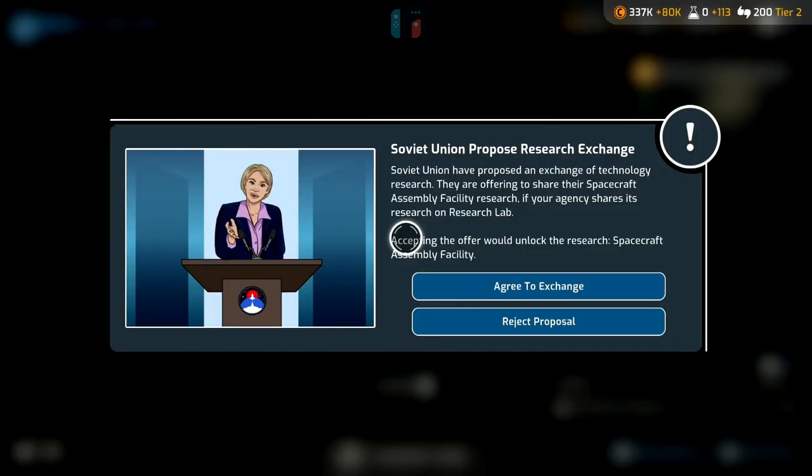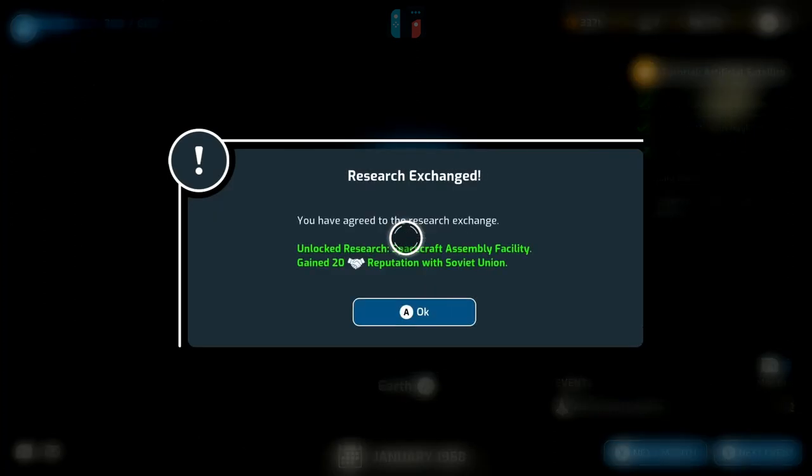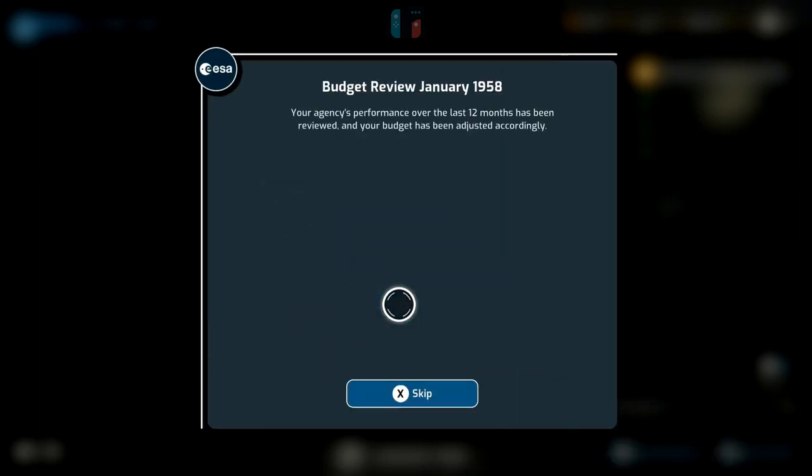There's a new pop-up — the Soviet Union has proposed a research exchange. They're offering to share their spacecraft assembly facility research if our agency shares its research on research labs. Accepting would unlock the spacecraft assembly facility research. This is what I was saying about diplomacy — other agencies can be friendly or negative. I thought the Soviet Union was against us, but I'm quite happy to make this exchange. We give away our research lab info, which isn't much, and we get the spacecraft assembly facility research in return, plus we gain 20 reputation with the Soviet Union.